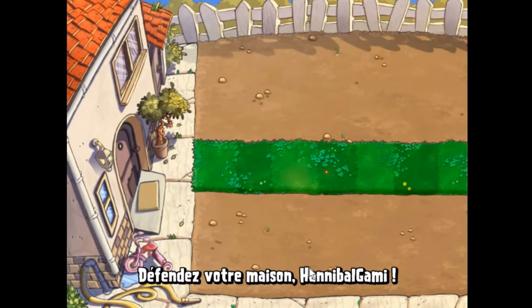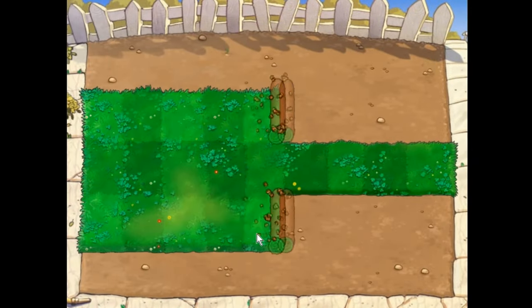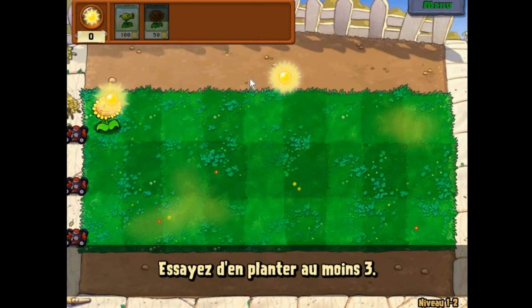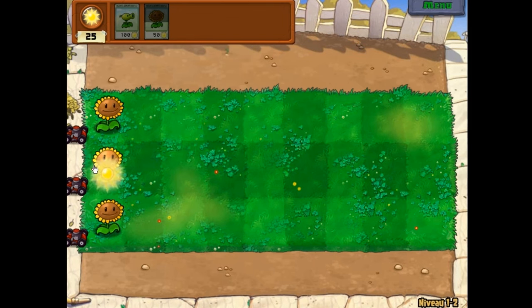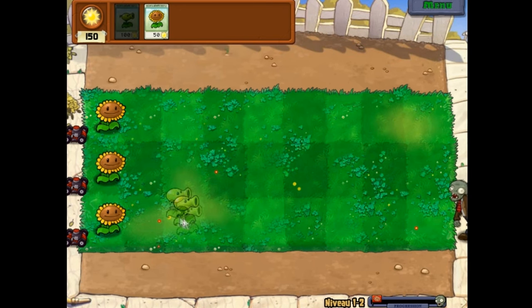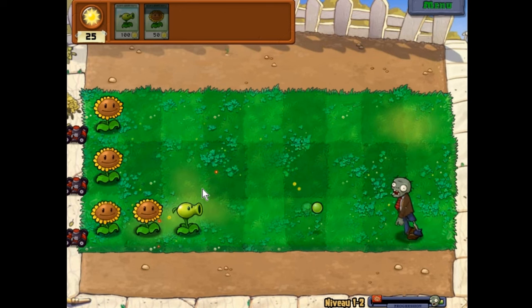Now let's play this new level. We are going to play on three parts of the game, not just one part. Let's place our sunshine plants — they look like they produce sunshine coins. We are going to use those sunshine coins to start buying our pea shooter player. Here it comes — we have placed our green player gathering some sunshine.